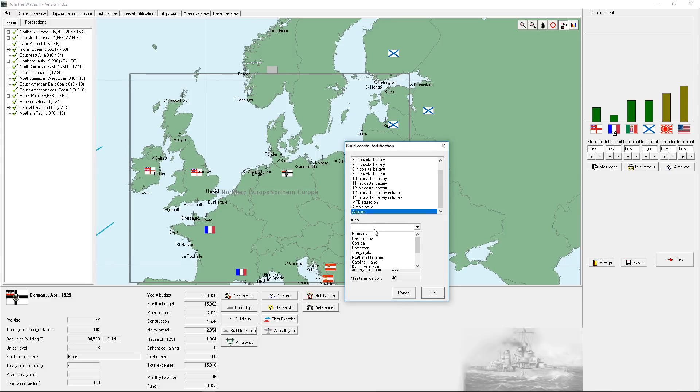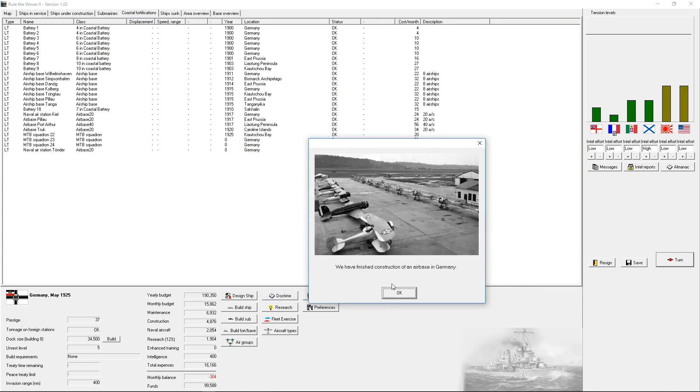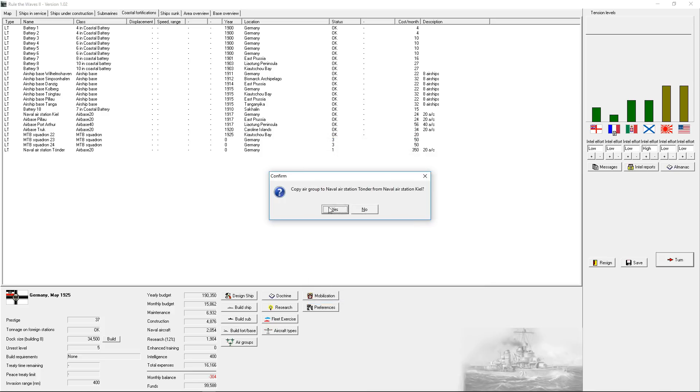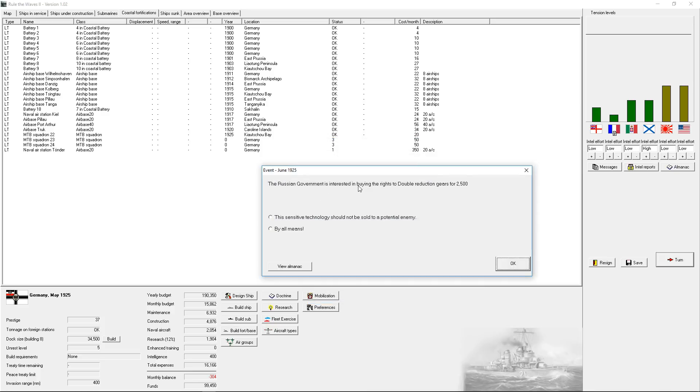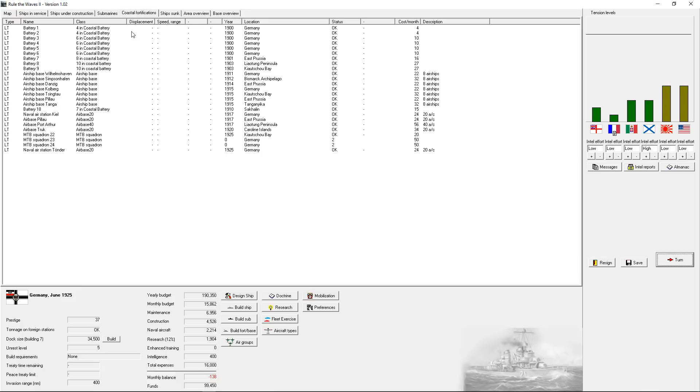Can I build an airbase? Tonder, Kohlberg, Kiel, Emden - Tonder is where I want it. There we go - an airbase in Tonder, that'll be really useful. Finish construction of an airbase in Germany. Let's go ahead and build that. Russian government is interested in buying rights to double reduction gears - that's fine. I don't mind the Russians, I could use the money.